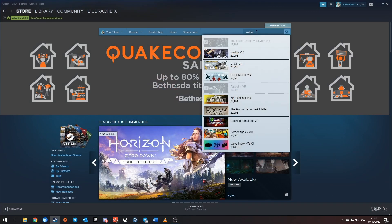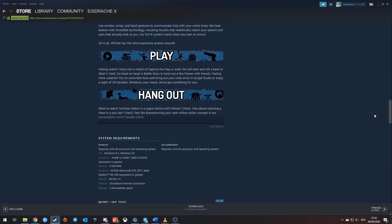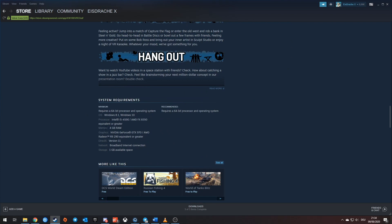Download it like any other regular game and install it. You will need at least three gigabytes of free space on your hard drive, four gigabytes of RAM, and a graphics card as powerful as an Nvidia GTX 970 or Radeon R9 290.